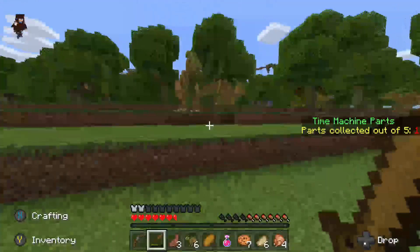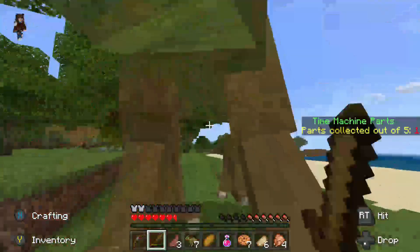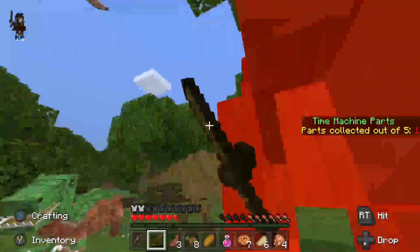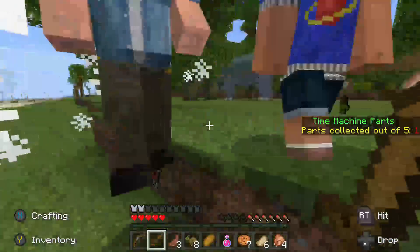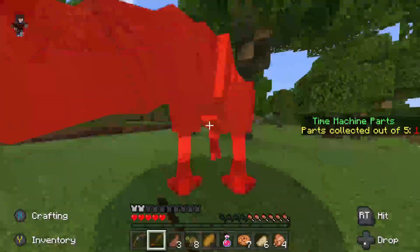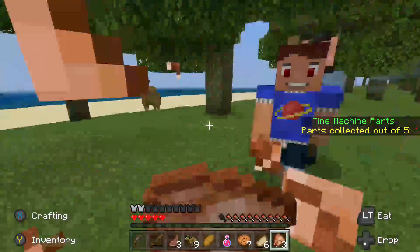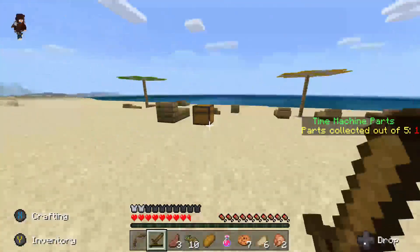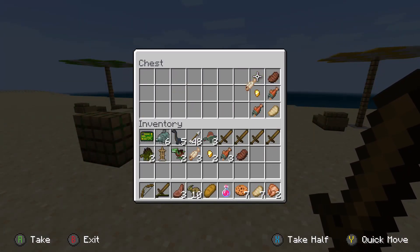Next level strats dude — next level strats! You're not gonna believe how I just changed the game. Where are you? I'm driving around, I'm at the beach. There are no coordinates on this map. I'm at the beach brother — well let me find the beach. I'll go towards the ferris wheel.